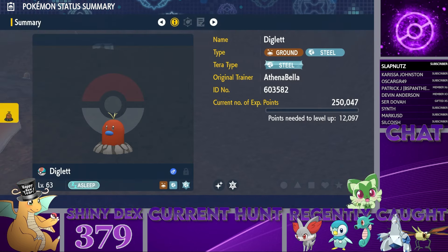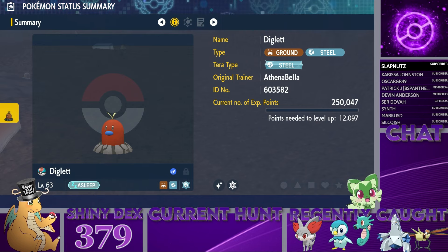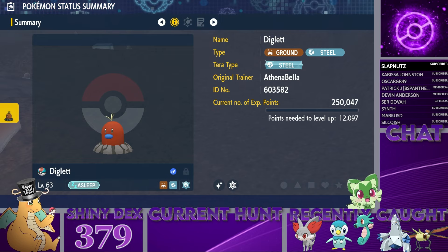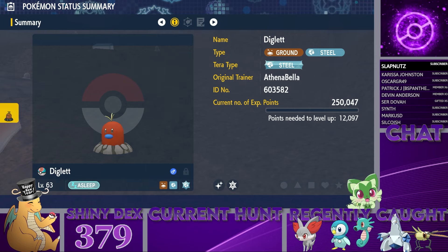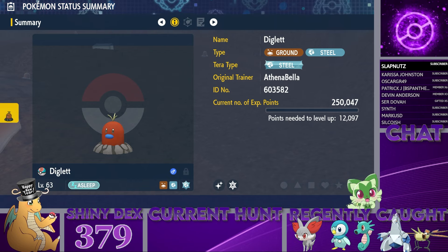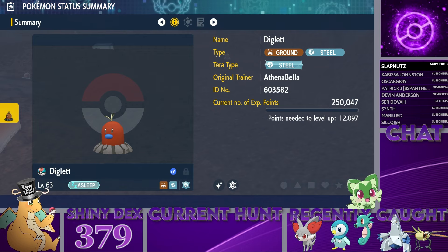Anyway y'all, I love making these guides for you. I love being able to help, and the amount of comments you've left on my videos saying that my guides have helped you is just heartwarming. Thank you all for every kind word you've said. This spot makes it super easy to get your shiny Diglett or Dugtrio — just make sure you're using a steel type sandwich and you should hopefully fairly easily get your shiny.